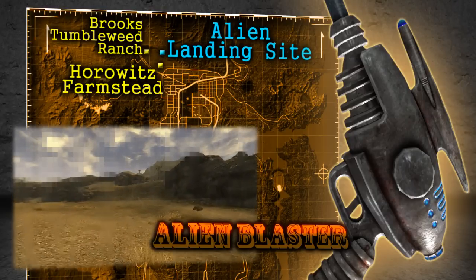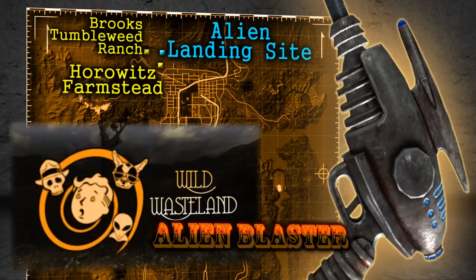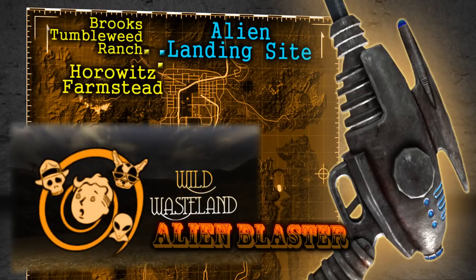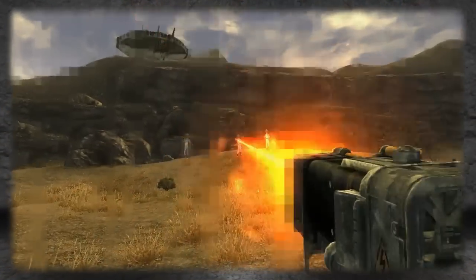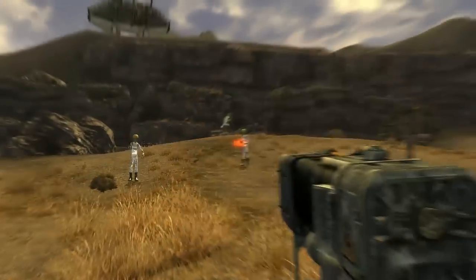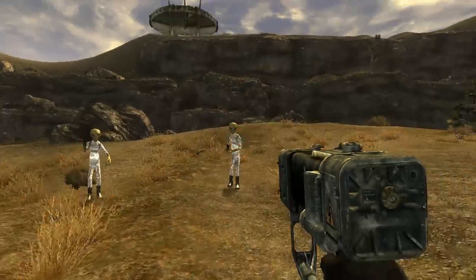when you choose traits you must select the Wild Wasteland trait. If you don't have this trait the alien landing site will instead be a mercenary camp, and the blaster will be non-existent. In trade though, you'll be able to acquire the YCS-186 from one of the mercenaries. If you want more information on this weapon check out the two-handed energy weapon guide. It may be unfortunate that you have to choose between the two powerful weapons and that you have to make that choice before you truly start to play the game. However, both weapons are very useful, so it's not as if you are being cheated by getting one over the other.